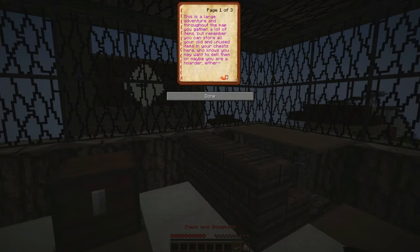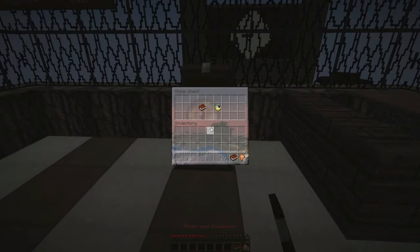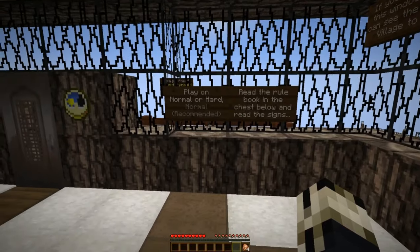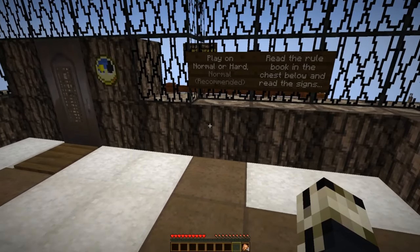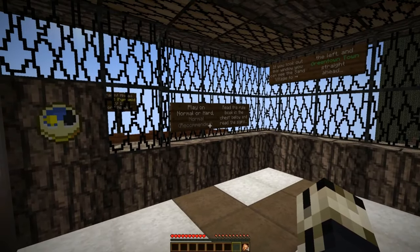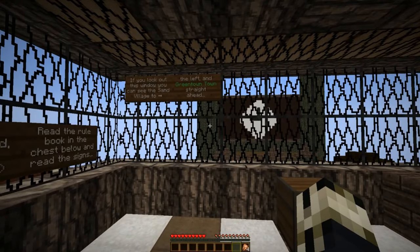This is a large adventure map. Throughout the map you will gather lots of items, but remember you can store all your old and unused items in your chest here. A note on dungeons: if you enter a dungeon, you can complete it. Every dungeon will have an end dungeon boss, and the dungeon is not complete until the boss is defeated. If you find yourself stuck in a dungeon, remember to look up and down, look all around, look in every corner and under and between every block. There is a lot of hidden buttons in this map. I've already played through this once before — I actually did Diamond Sword 1. Diamond Sword 1.5 is actually an overhaul of the original Diamond Sword RPG map.